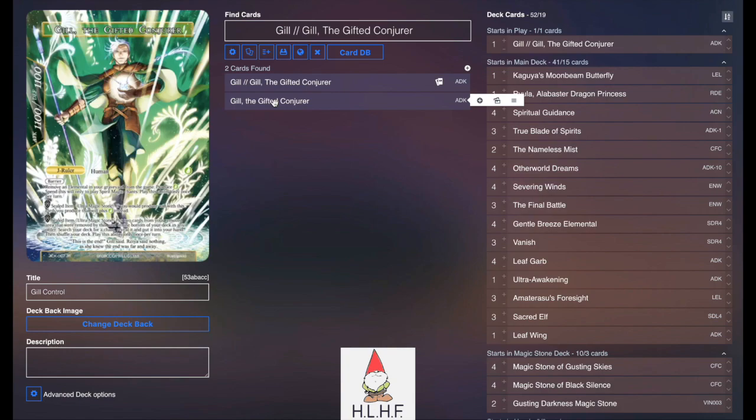Gil being able to recycle those RFG cards to search for other spells at instant speed — because it doesn't have to be a spirit magic that he searches for — has a lot of utility that I think can definitely be explored in a lot of different avenues.